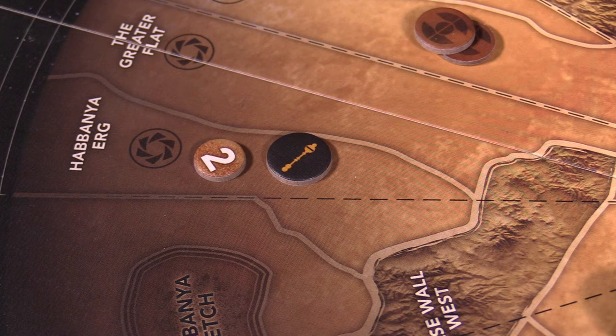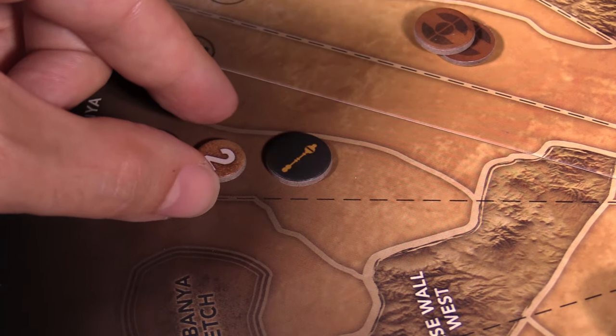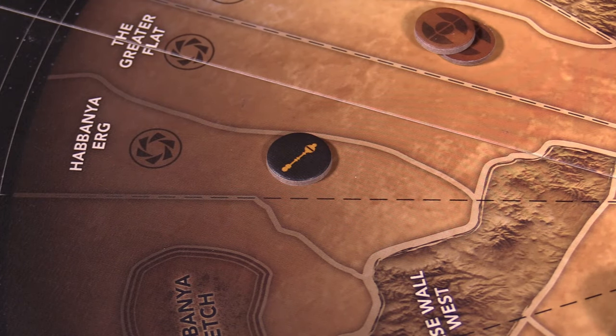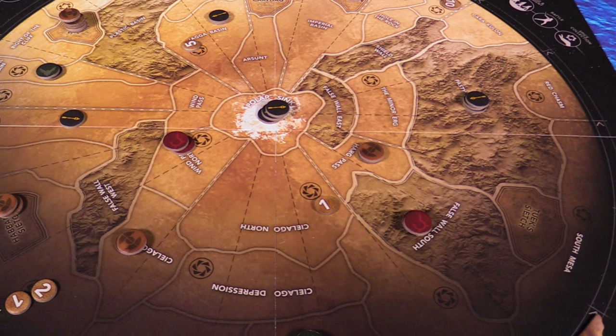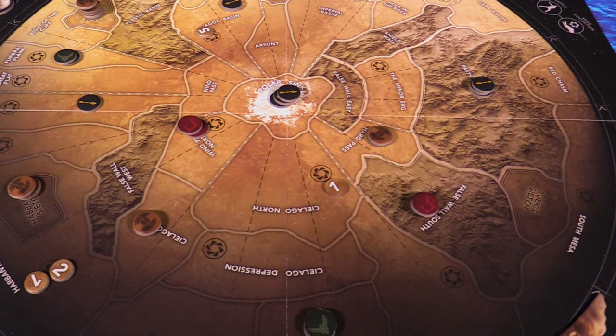Once all combats are resolved, any spice on the board in occupied regions is collected by whatever factions are present there. Then players check to see if anyone has won the game, and if not, the next round begins.